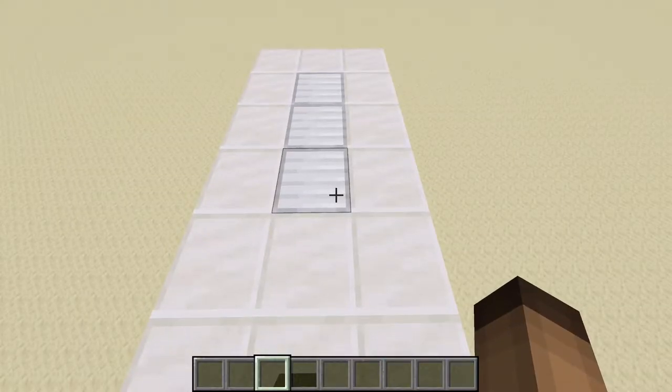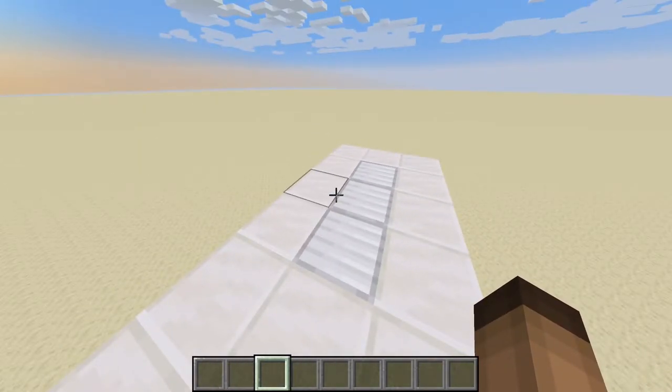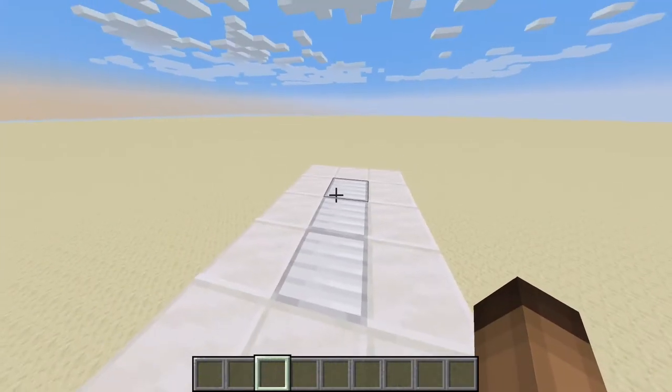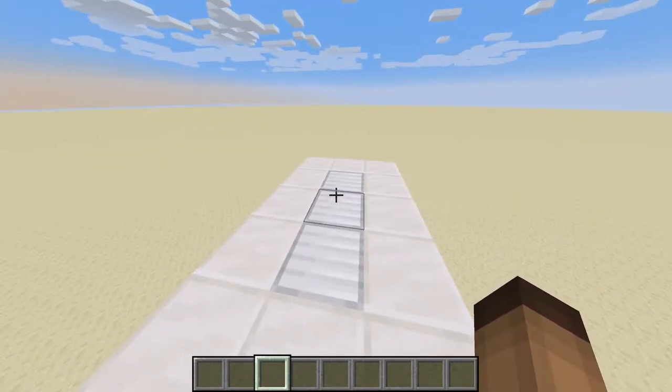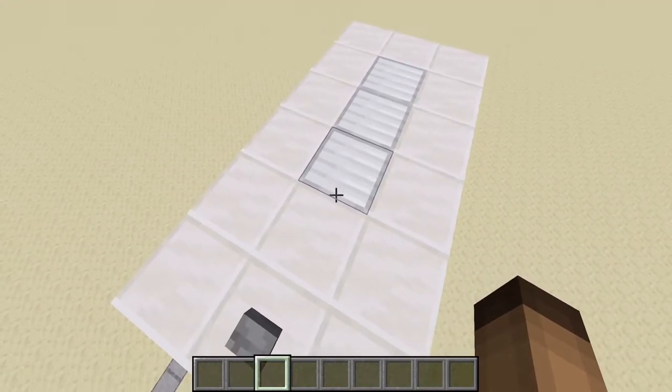Okay guys, so before I start talking about the staircase, I'm gonna inform you that this video will be divided in three parts. There's the part where I show you the hidden staircase and its features. The second part is when I actually build the staircase, show you how to build it. And the third part is showing you guys how to hook up the staircase to some hidden inputs, like the redstone torch key that I showcased in a previous video.